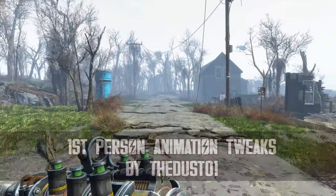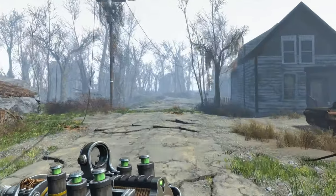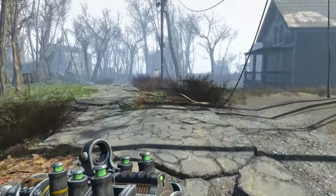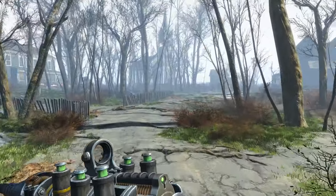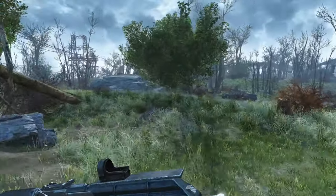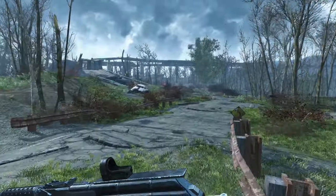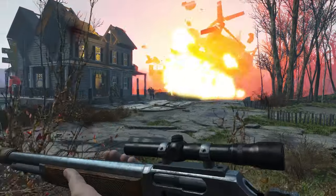The first mod in the final miscellaneous category is First Person Animation Tweaks by TheDust01. You could say this mod doesn't belong on this list because it's not a graphical mod — it's an animation mod. However, it has a massive impact on the aesthetic of Fallout 4 as it allows you to see more of the world whilst exploring with your weapon drawn in first person, and is much more immersive than the vanilla animation that had you constantly running around with your gun held up. Not only does this make travelling more immersive, but it lets you appreciate the wonderful-looking Fallout you've created with the other mods. For me, it's a must-have mod.